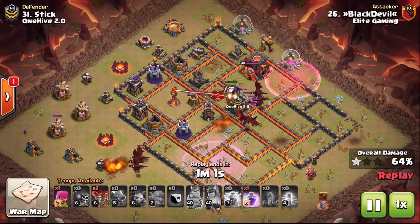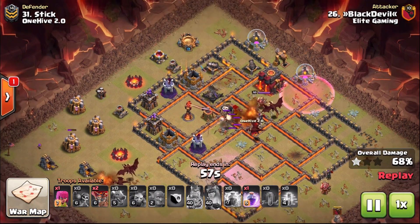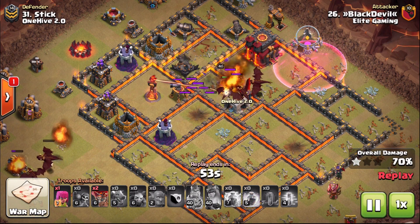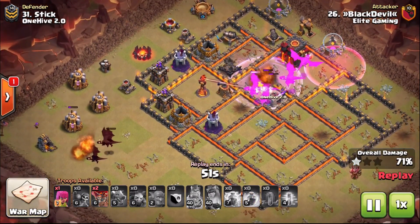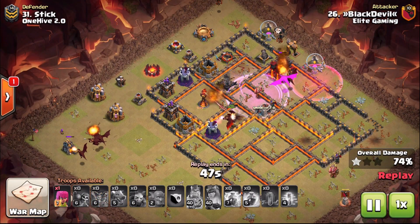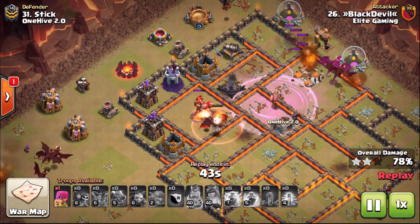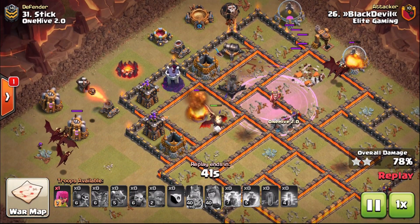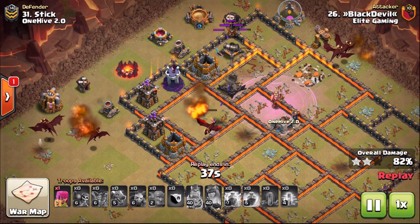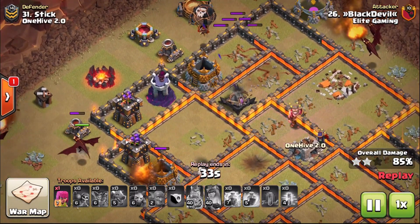There's only cannons and the very high HP Town Hall there, so that was very nicely planned to keep the dragons on track towards the Inferno Tower and the remaining defenses that can actually do damage on them — ie the archer towers on the back end. So very much like the Lava Loon portion we were talking about, controlling the balloons to the center and the heavy hitting defenses — you want to do the same for any strategy really.